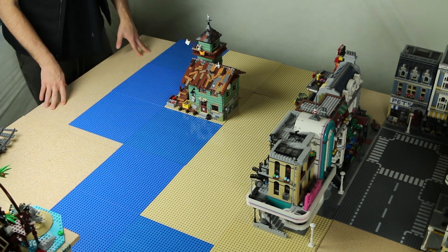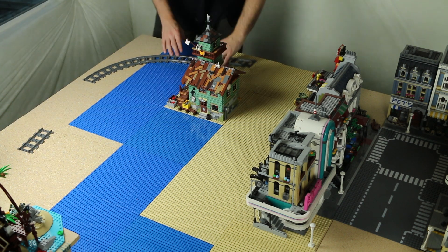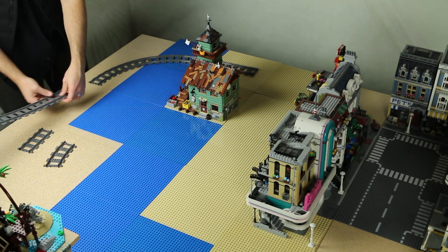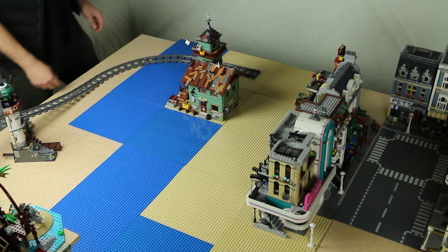The one thing I've always wanted was to have my modulars front-facing onto the beach. But the more I kept moving things around, I decided I want a bigger city and have the back of the modulars lead to the beach instead. That's ultimately what I decided to do.